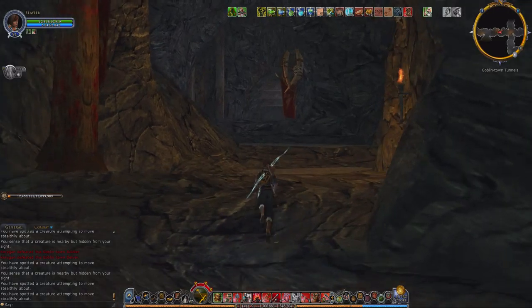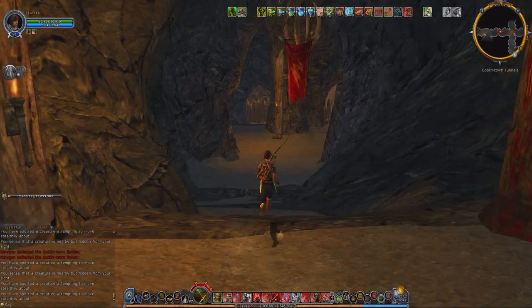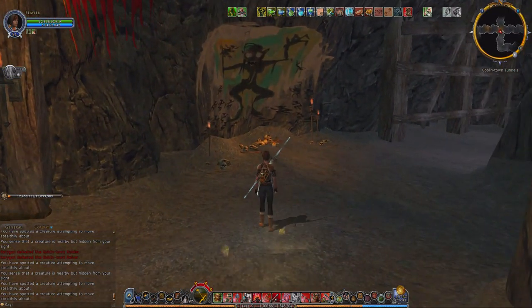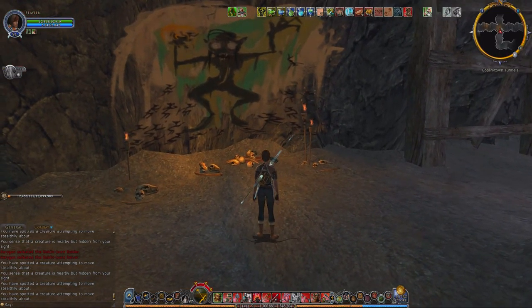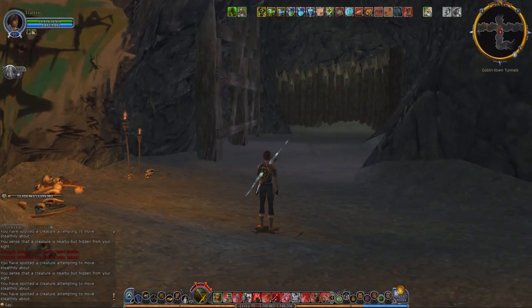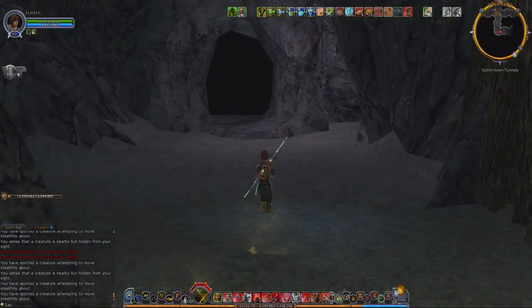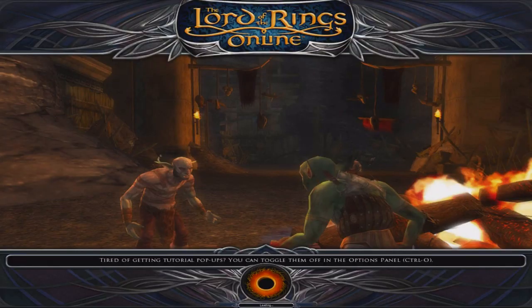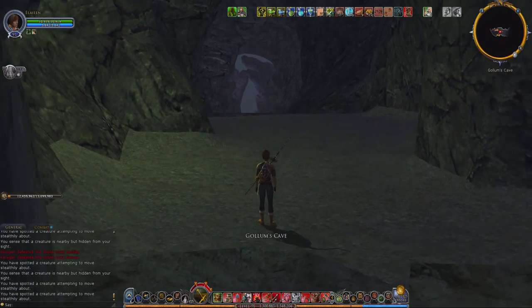What you want to do is, when you get back up here, take a look. When you get to the artwork of Gollum — that's Gollum right there — you want to hang a right, and here's the cave. So it's very easy to find once you know what you're doing, and ignore the silly map.